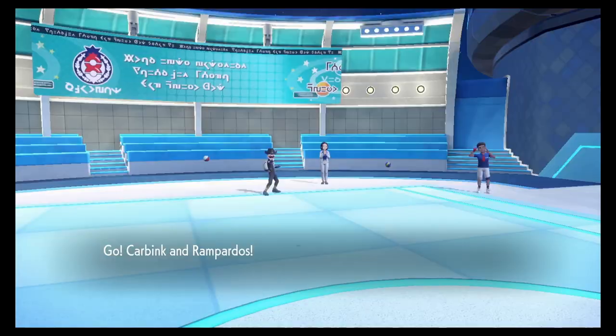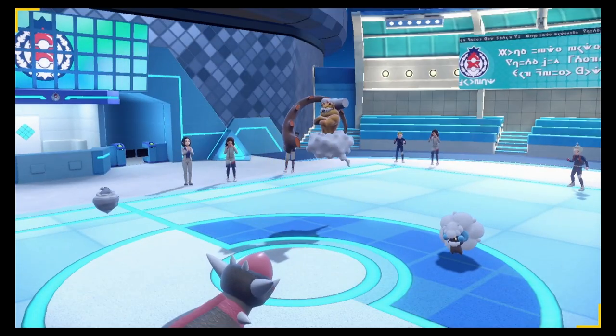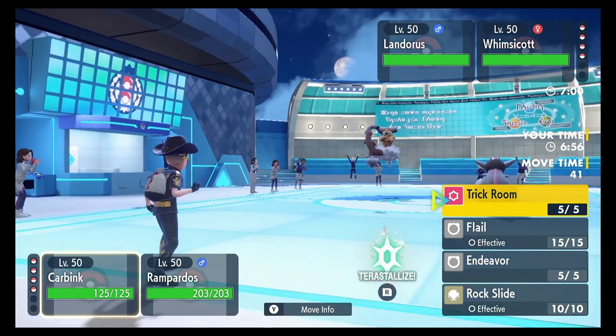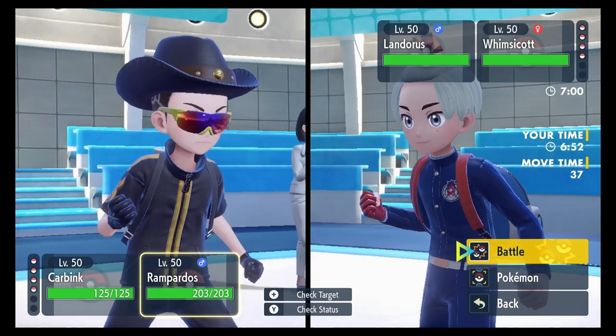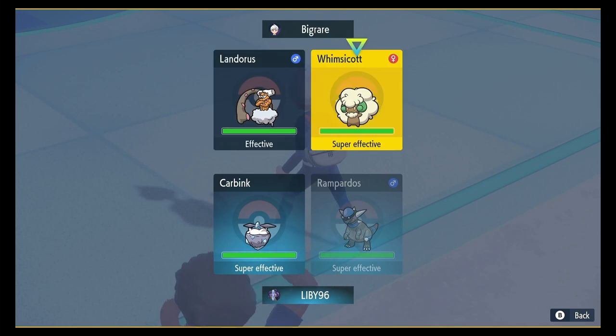Alright, they're gonna set up with Whimsicott. Landorus is either gonna do Taunt or the Whimsicott's gonna do Taunt. Landorus might do Sandstorm, maybe put up a Sub too. I'm gonna do Trick Room and I'm gonna do Iron Head.